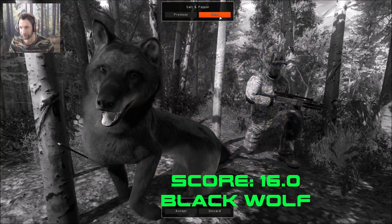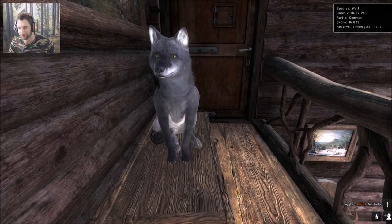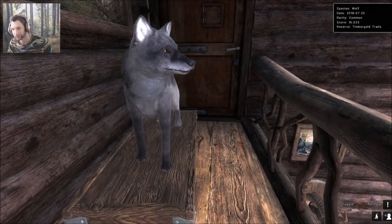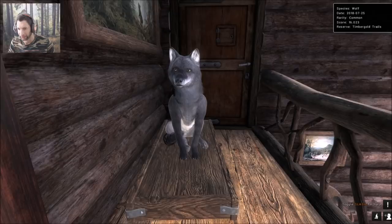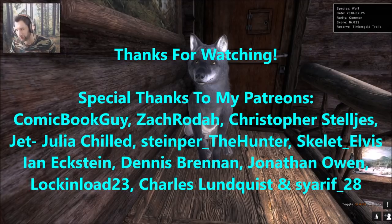Here we are back at the trophy lodge — here is our 16.0 scoring black wolf, the first 16 plus black wolf I've managed to take, especially with the reverse draw crossbow, which was pretty cool. I wish there was a way to turn the whole mount to see him more broadside, but keeping him sitting down like that is a cool pose too. I hope you guys enjoyed it — if you liked it please give it a thumbs up, thanks so much for watching, and we'll see you next time.